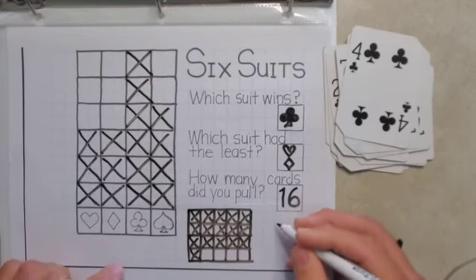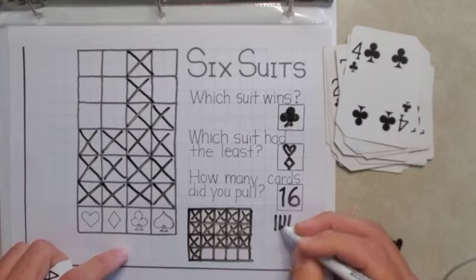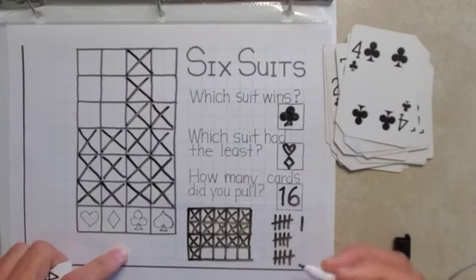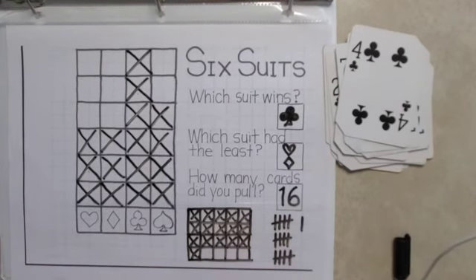And if I do tally marks: 1, 2, 3, 4, 5, 6, 7, 8, 9, 10, 11, 12, 13, 14, 15, and 16. That's how you play Six Suits. Have fun!